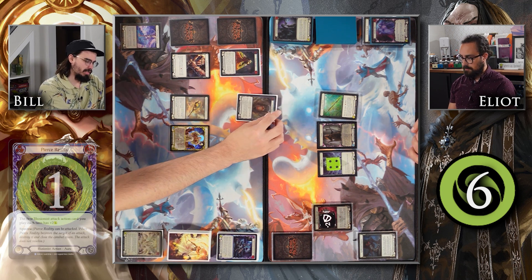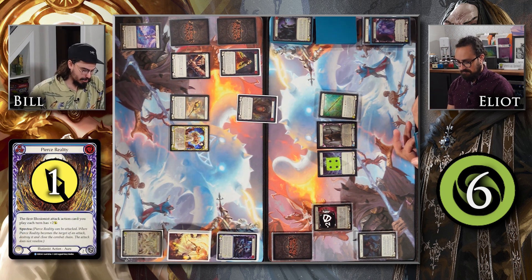I'll draw four cards, attack you for one with Pierce Reality, Arsenal a card, and pass the turn.